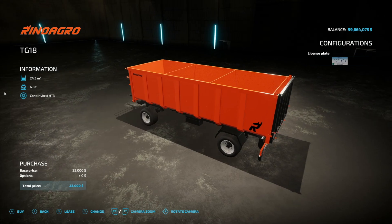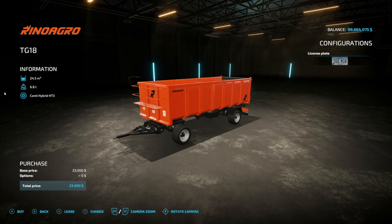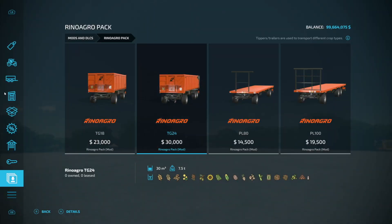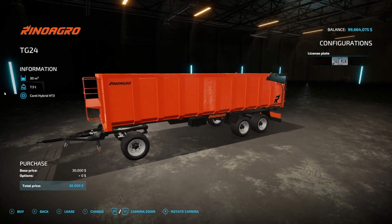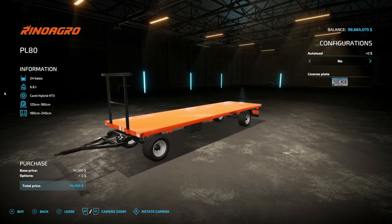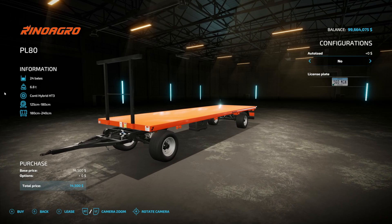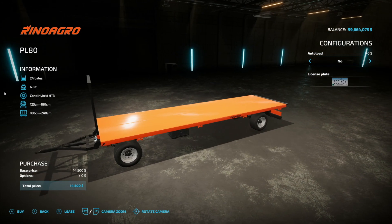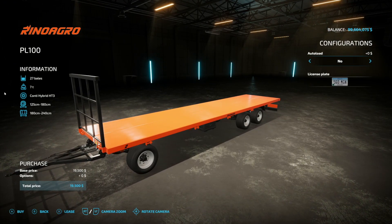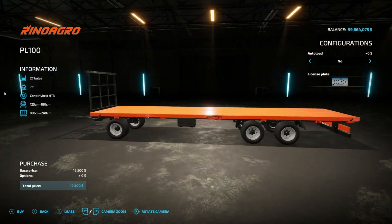Next up the Rinoagro Pack — four pieces in here. The TG18 holds 24,500 liters of bulk crop, weighs 6.8 tons. The TG24 has 30,000 liters and 7.5 tons. No customization on any of these. Then the Rinoagro PL80, which will do 24 bales, with auto-load yes or no — if you go with no auto-load it'll probably have straps, and with auto-load probably no straps. Weighs 6.8 tons. A bigger version does 27 bales at 7 tons, and handles all standard square and round bales except the baby bales.